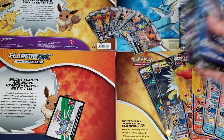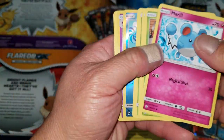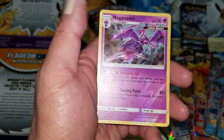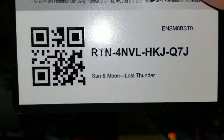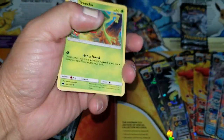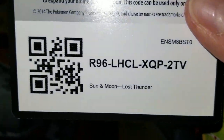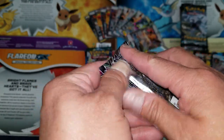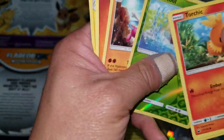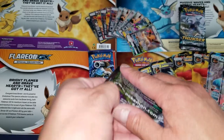Fifth box: Vaporeon GX special collection. Lost Thunder, Celestial Storm, Lost Thunder, and Guardians Rising packs. First pack: Poplio and a Gyarados holo — first time ever getting a holo in the very first pack! Second pack: back-to-back holo rares — incredible luck. Should we go buy lotto tickets? Then a non-holo rare — after I say something the luck crashes.